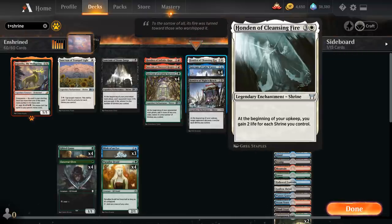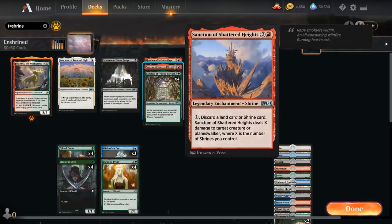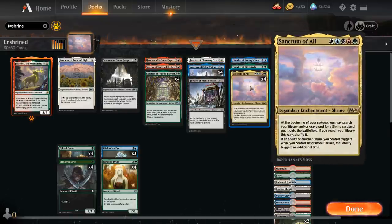We have a single Honden of Cleansing Fire — not one we'll prioritize usually, but it can gain a ton of life against burn decks. We also have the full playset of Sanctum of Calm Waters, which at the beginning of our pre-combat main phase draws X cards where X is the number of shrines we control. When we discard, we can often discard a mana creature, since it's more important to keep shrines and lands in hand for Sanctum of Shattered Heights.